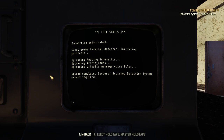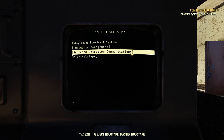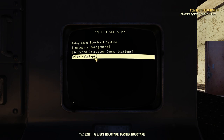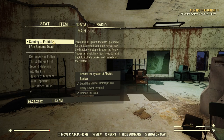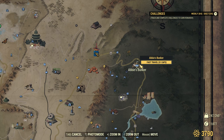Scorched detection system - reboot required. Now we need to go back to Abby's bunker. The system is online, the rover repair unit is dormant. The quest is telling us: I was able to upload the data for the Scorched Detection Network on the master holotape through the relay tower terminal. Now I just need to head back to Abby's bunker so I can reboot the system. Back to Abby's bunker we go. 51 caps - that's actually a substantial number of caps.